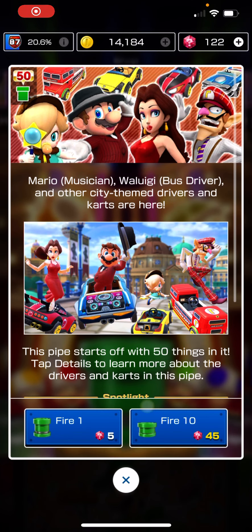Hello and welcome to my channel. In this video, we're going to be taking a look at the Big City Pipe that just dropped in Mario Kart Tour as part of the Berlin Tour that's happening now. This is a 50 pipe, meaning there are 50 items in this pipe as opposed to the usual 100.